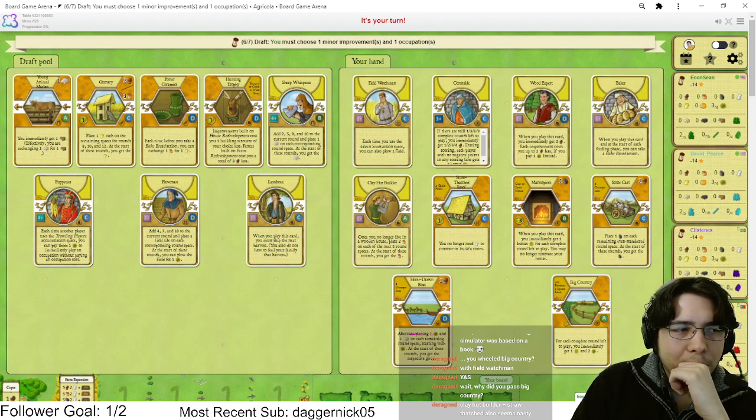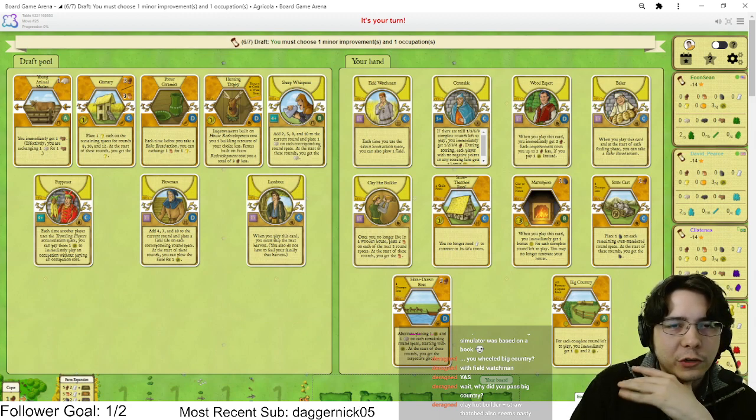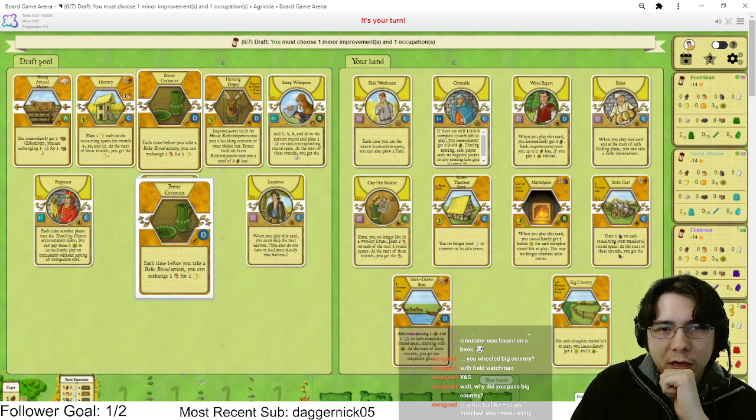Clay Builder with Straw Thatched Roof seems fine. I've been lower on Big Country recently — it's still a very good card but I hate warping my game around it. I want to try new things, I don't want to play Big Country every game even though it's very tempting.